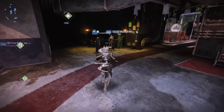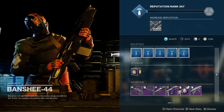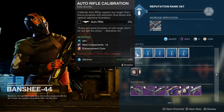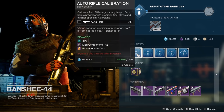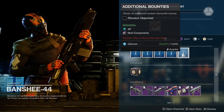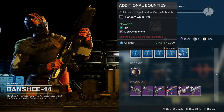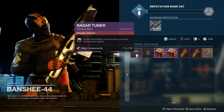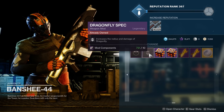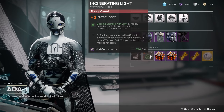Before we begin, to even get mods — let's say you're a returning player or you're a new player — you need mod components. Mod components are earned from doing Banshee bounties; the non-repeatable get you 2, the repeatable gets you 1. You should be doing these every day or most days, they're not very hard to do at all. Banshee and Ada-1 sell mods and you should check them every day to see if you're missing something, especially Ada who sells the combat style mods.